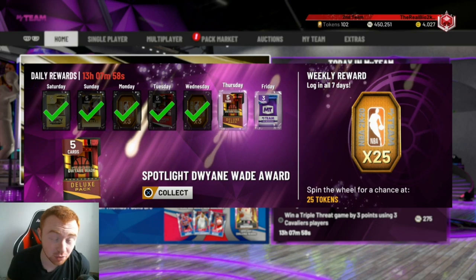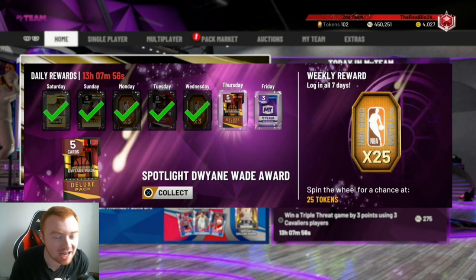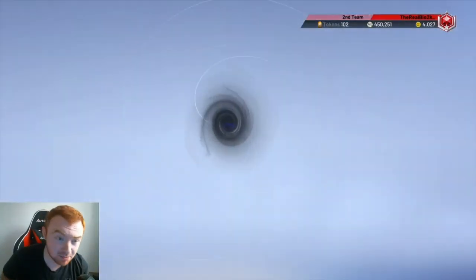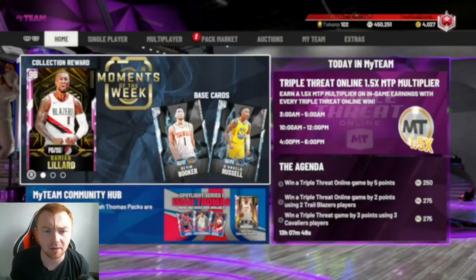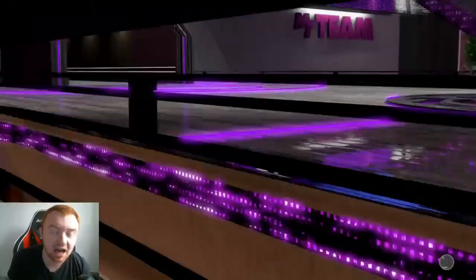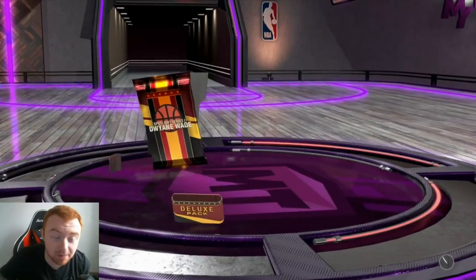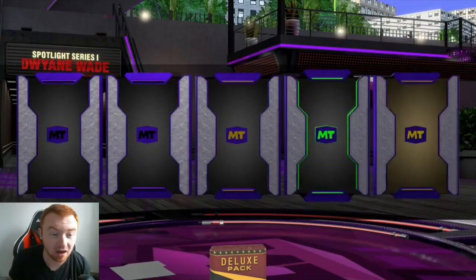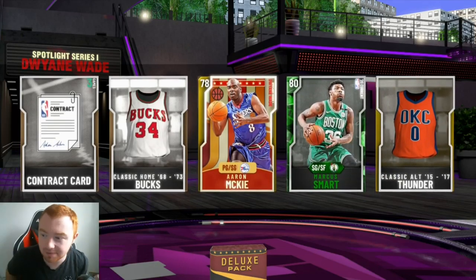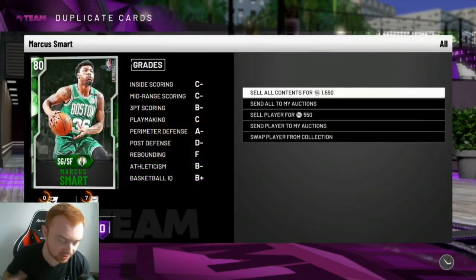Before we get into today's video, I just want to remind you guys to make sure you're logging in and getting your free Dwayne Wade spotlight pack. The best thing you can pull is an Amethyst Carmelo Anthony or Tim Duncan. Make sure you log in, get this free pack, open it up. We get an emerald and a gold player — not too bad. I'm gonna quick sell it because it doesn't really matter, but still free players.